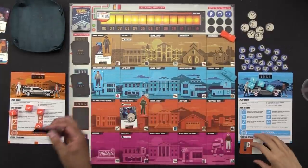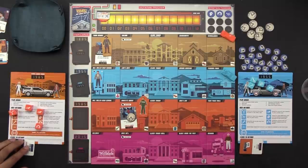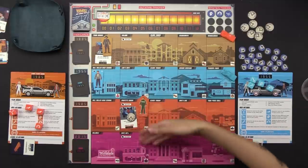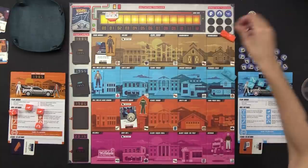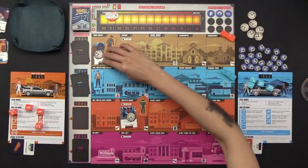Right over there. The location that has the most event cards — there's a tie, so we go with the earliest one. We move the out-of-time marker up by one and it gets a paradox token.